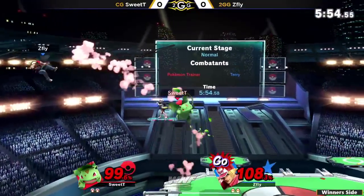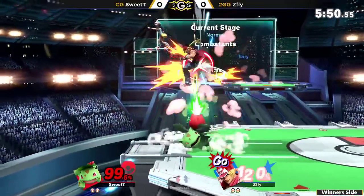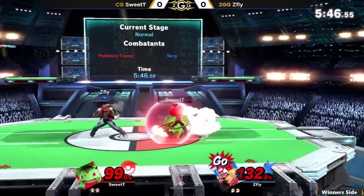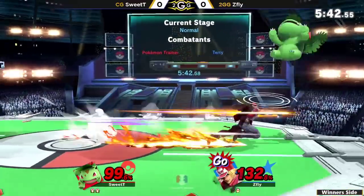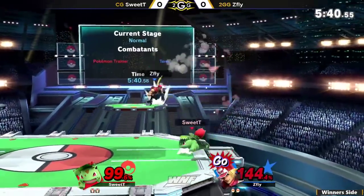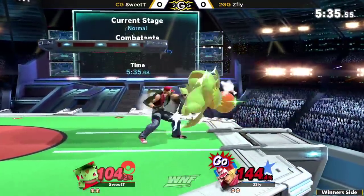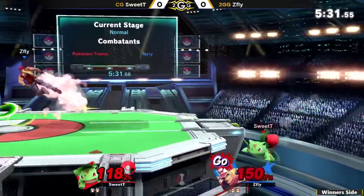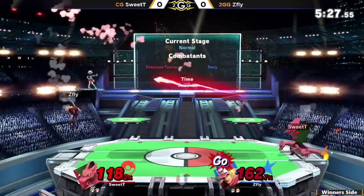Gets a back air on the up B — not going to be sweet spot, so not going to be able to kill. The neutral B will catch the roll right there and does a nice percentage. Now he has go, and yet again, it could be very similar to stock one where he just lets it loose like that and not going to be able to get the follow-up off of the down air. Sweetie being a little bit more shield-happy now, since that's pretty much the only thing that beats the go moves.